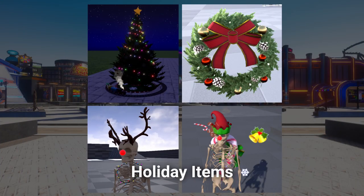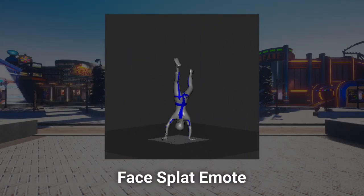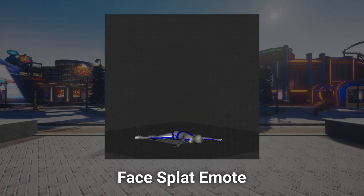We've made plenty of holiday customisation items, such as decorations, particles, bow ties and loads more. Here you can see the red nose, reindeer antlers, elf hat and various particles. We've also made a new Christmas tree item with a train going around it. We know you guys love the emotes, so we've got another in the works — this is the faceplant animation. Looks painful.